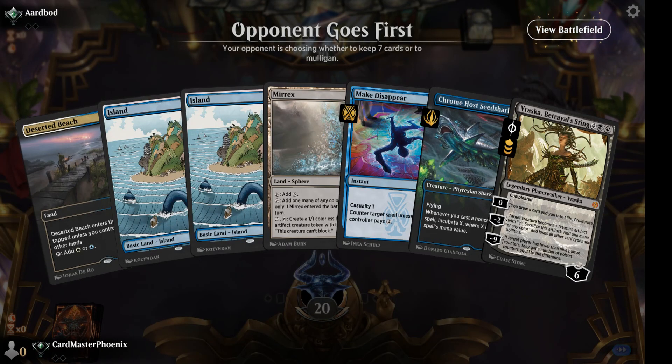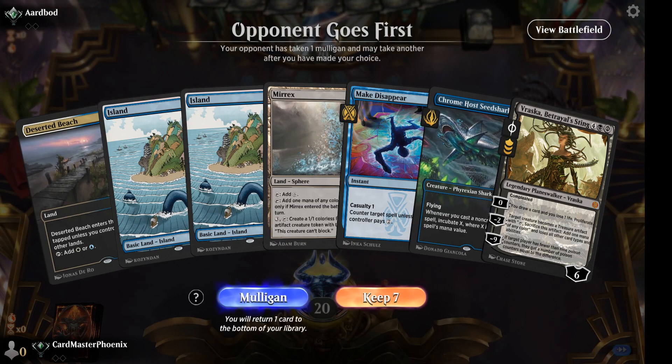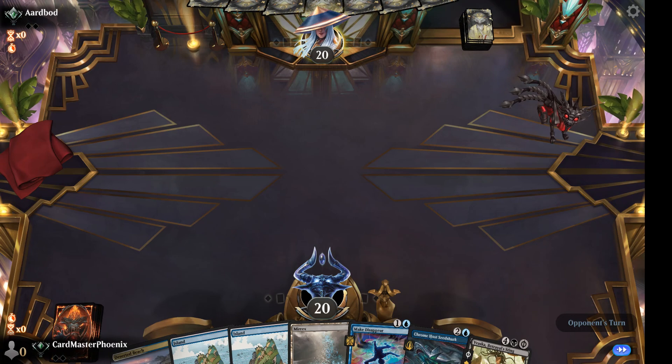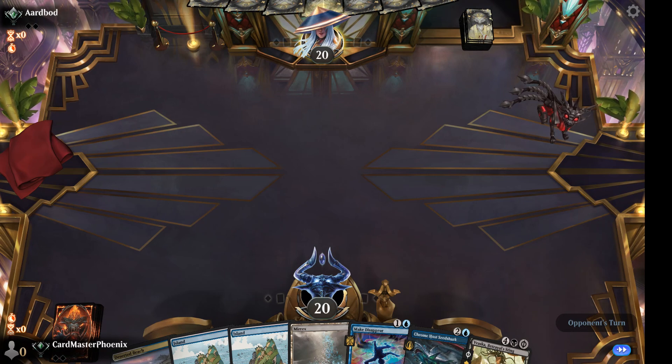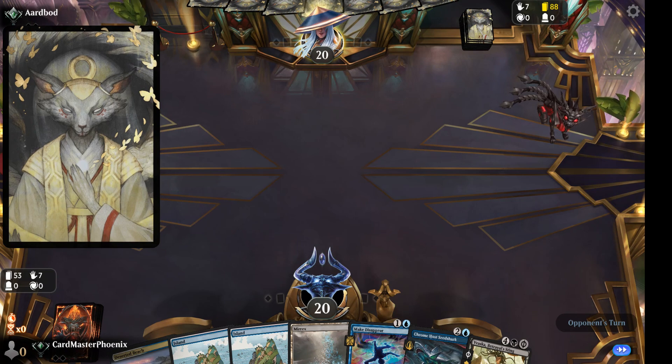We'll see what happens though. We are going to keep this hand — got double blue, we have effectively double white. Opponent is playing a pretty thick deck, I would say — 95 cards in total.